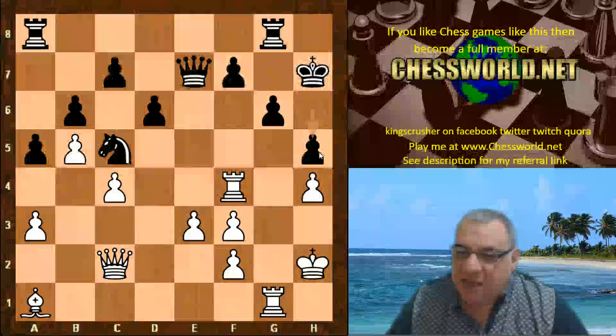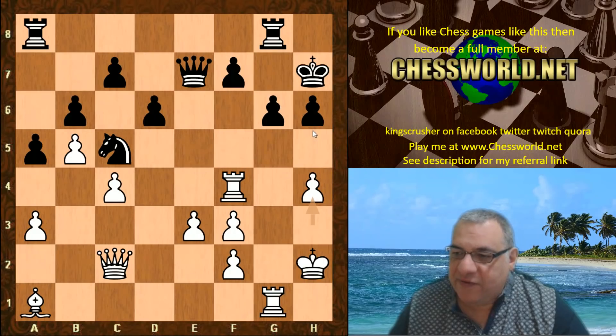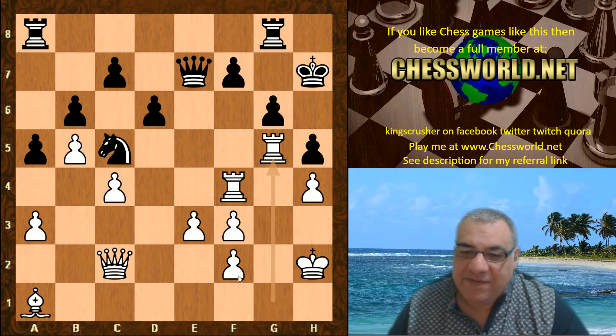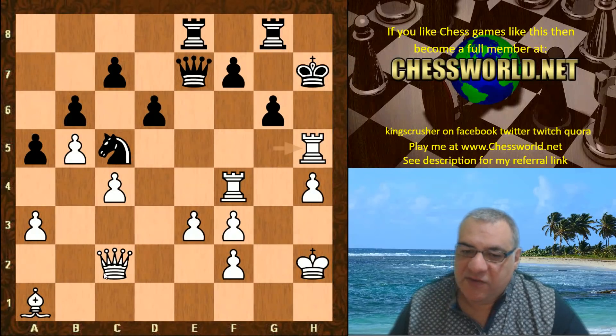To not play h5 leads to big trouble, so black played h5. Now we have Rook g5 with the big threat of mate in one with Rook takes h5 — that's a mate because of the bishop on this diagonal.